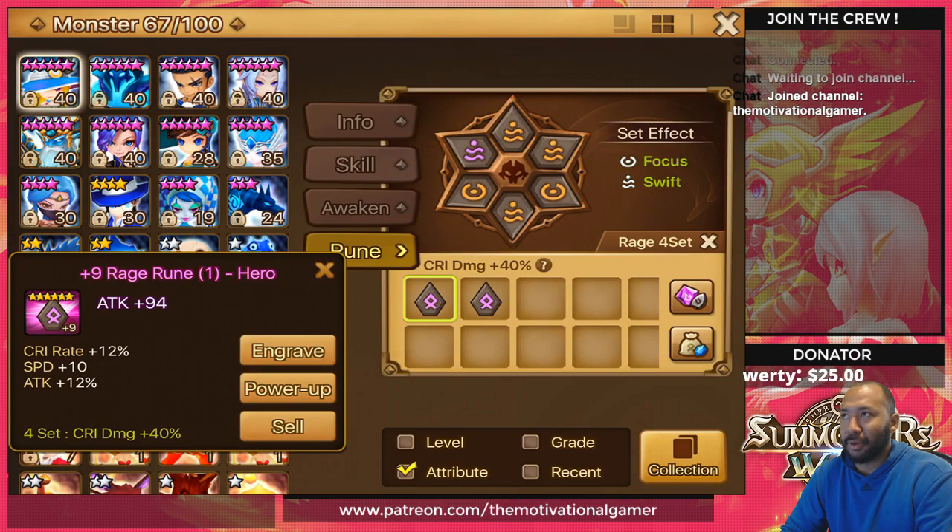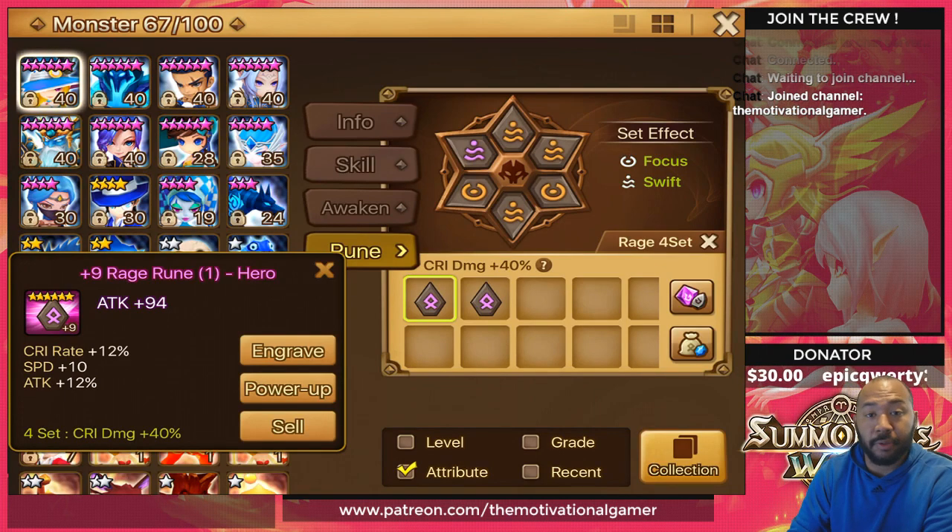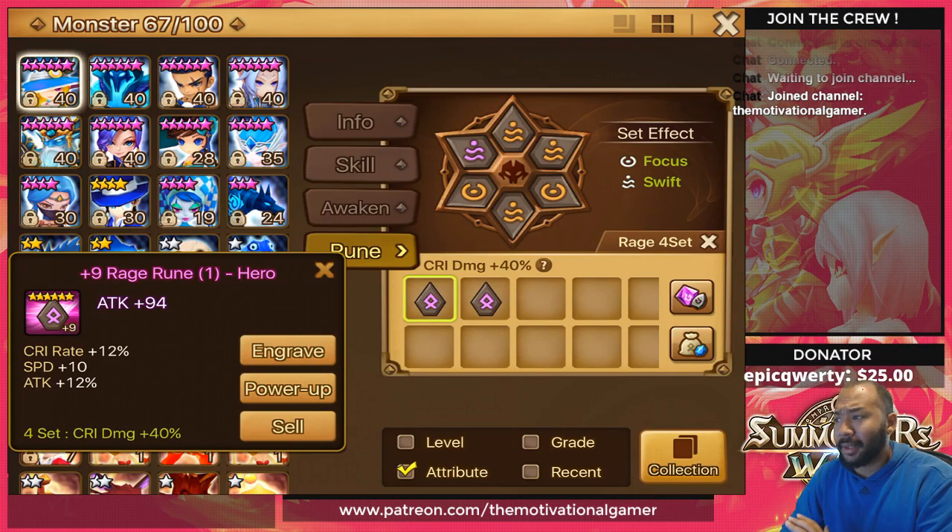The con is also tied to the pro — most players think they need rage to have a decent amount of crit damage, or they just want to be lazy and focus on crit rate. What this does is essentially gimp your monster. It puts your monster in a position where they're dealing just as much damage as they would on a swift set, which increases speed by 25%, or a violent set that gives you a chance at an extra turn to maximize turn efficiency.